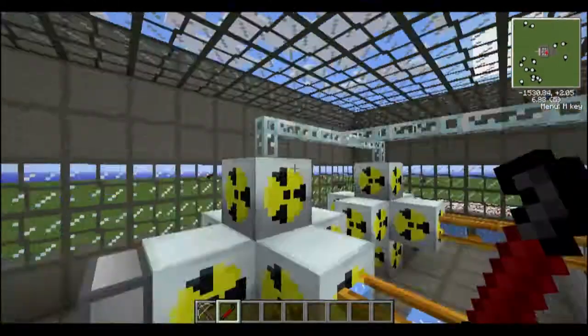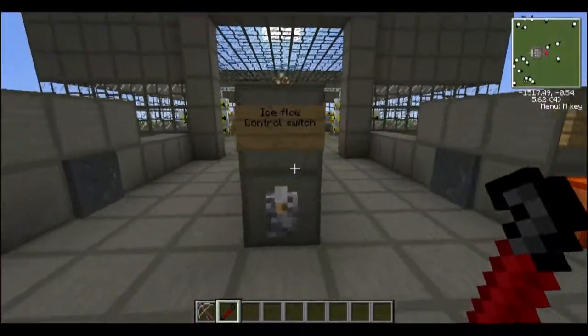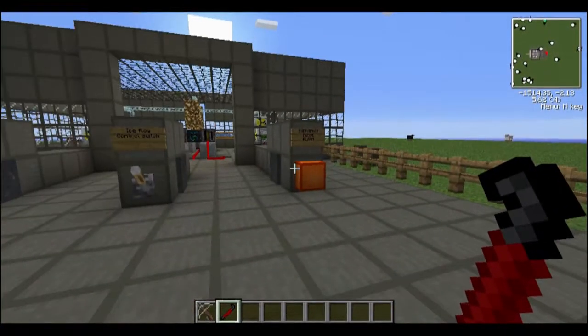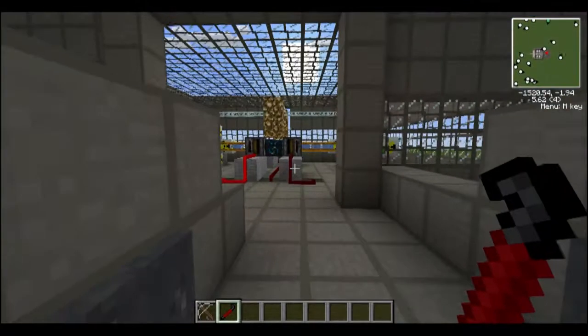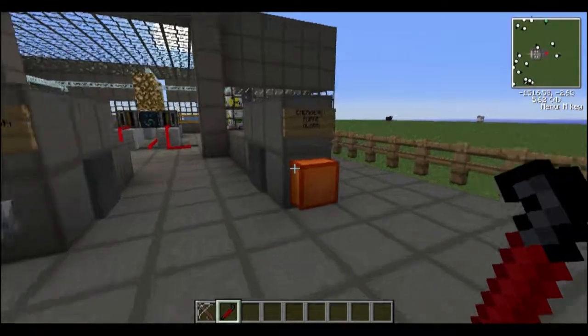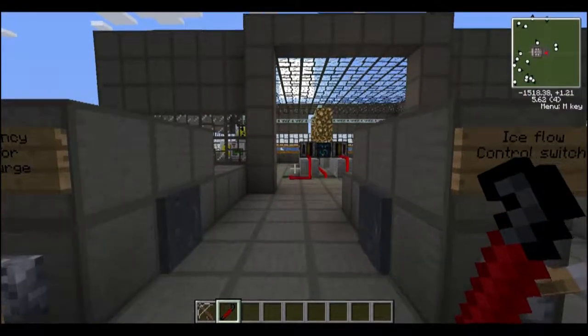Very, very efficient design in the redstone, and very helpful for when you're, say, 2,000 meters away and you start to hear the alarm and run to it trying to shut it down — on normal reactors that don't have this automatic system, it'll just go up in flames and everything will be destroyed.